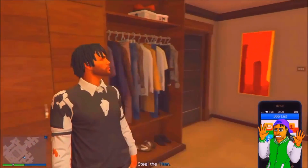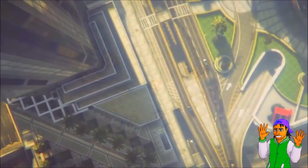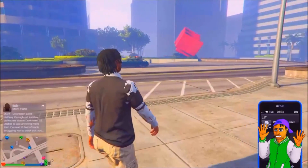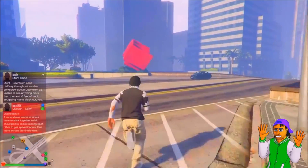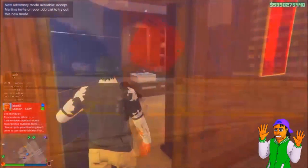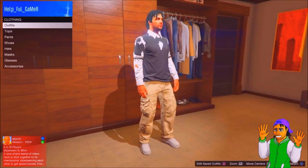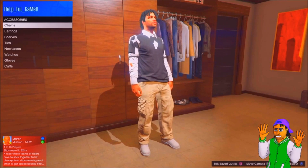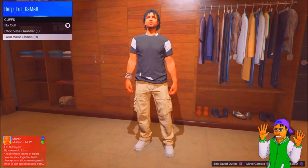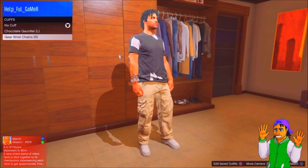After saving, simply back out, pull up your phone, and back out of the job altogether. When you spawn back in, you should be wearing the outfit with the sleeves and all that. Run over to your office, go to the clothing section, back to Change Clothes, then Accessories > Cuffs — certain cuffs work better but you can use any cuffs. That's basically it for the glitch.